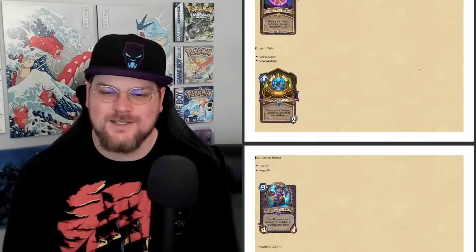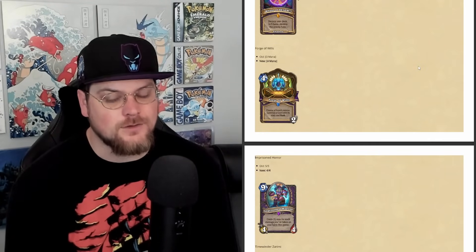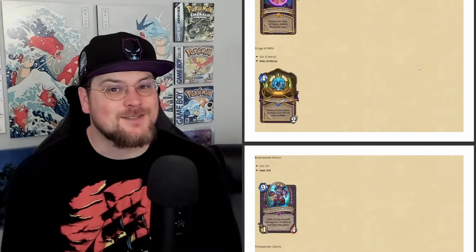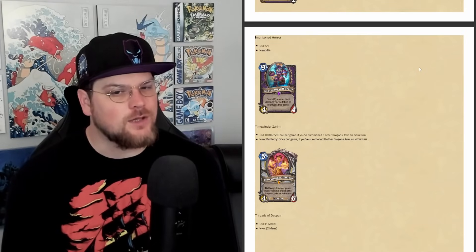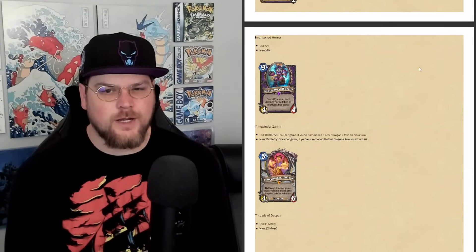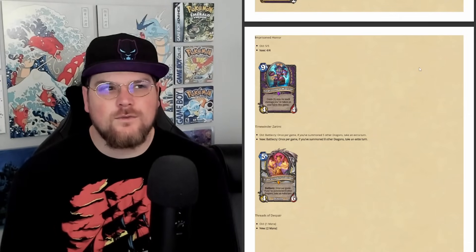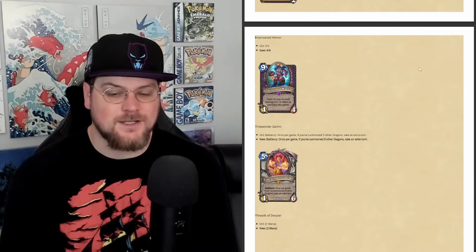Forge of Wills is going to 4 mana — a huge change for Wild. Going second, you can play a Mountain Giant on 3 and then play this on 4 and copy the Giant, which seems very powerful in Even Lock. Then Imprisoned Horror is going from a 5/5 to a 4/4. The 4 and 5 breakpoint is pretty significant. We've seen 0-mana 3/3s see play in Wild, so a 4/4 is better than that, but it depends how easy it is to activate. Questline Warlock was on the fringes already, but the meta is changing drastically with this patch.